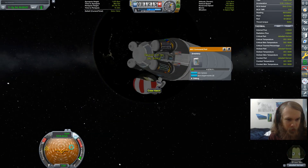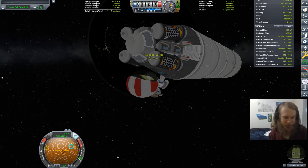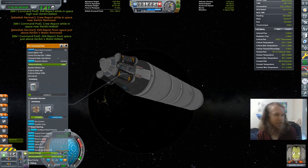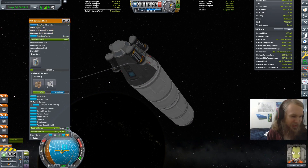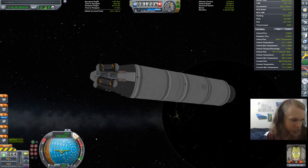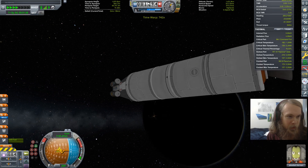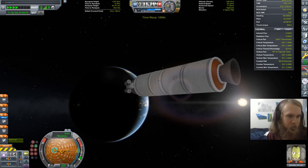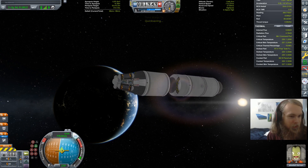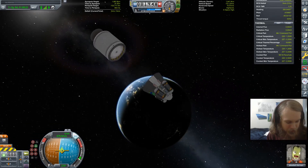I accidentally stored a barometer in the command pod - I was wondering where that went, because I was trying to place it and it didn't go anywhere. So I guess I accidentally put a barometer into my command pod's inventory, just in case I need a fifth barometer on board. That should be all of the science. If I planned this right, I should just be able to time warp to apoapsis, and then fire my solid rocket booster retrograde. And that may have been too much, but we did indeed deorbit.